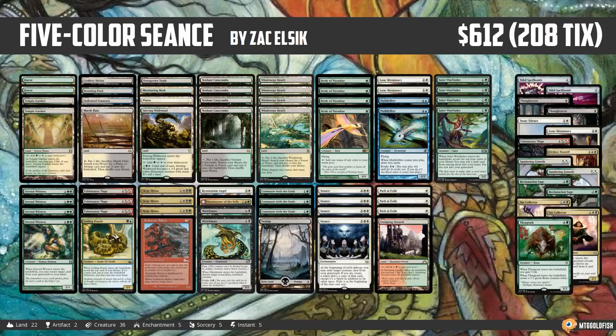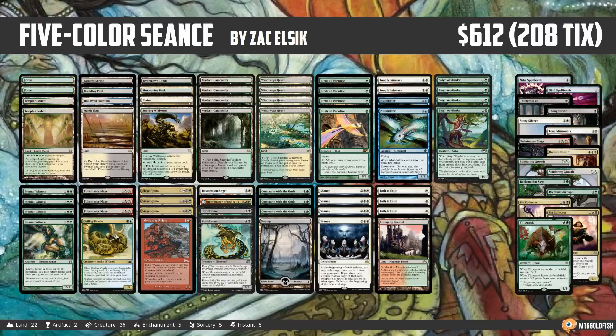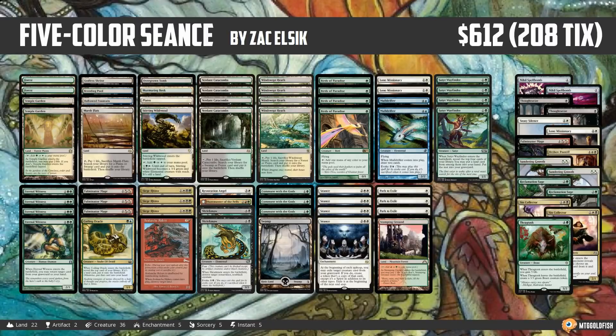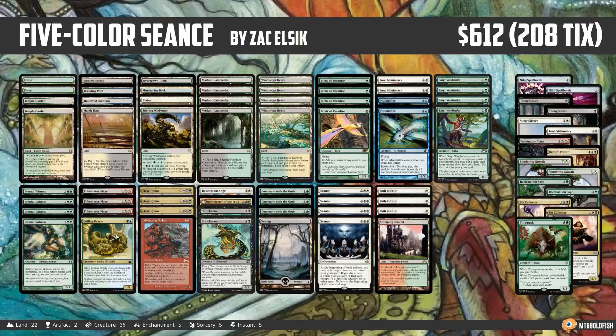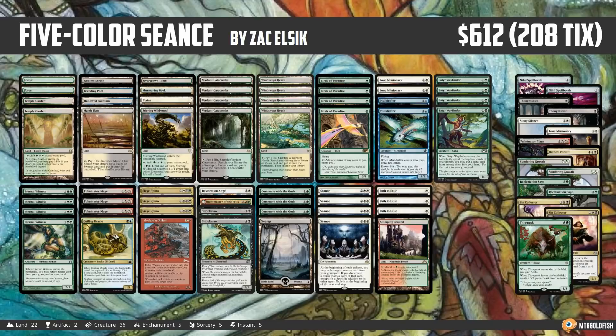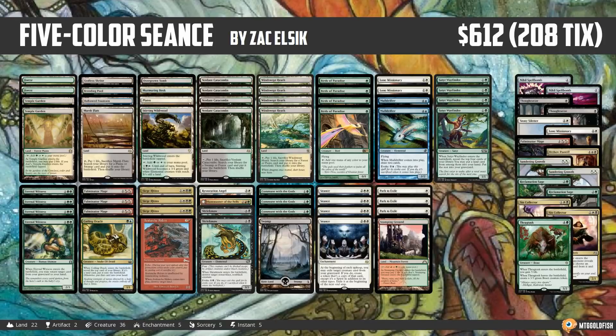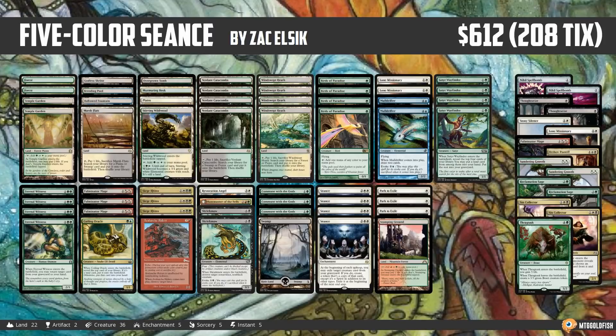Today we have one of those weird situations where, against the odds, a deck is actually taking over the world. This is Five Color Seance, which recently took Zach Elsick to a 5-0 finish in a competitive league on Magic Online, so big congrats to Zach on the super sweet Seance deck. Zach was actually influential with the Five Color Seance deck that we built for Against the Odds — he shared some ideas since he'd been working on it for a while, so he's kind of the Seance Master in some sense.